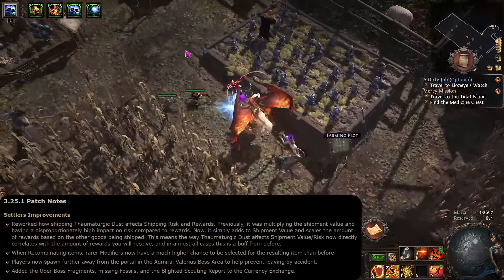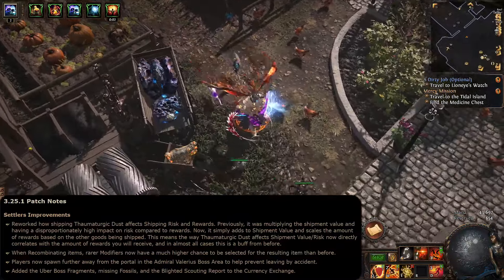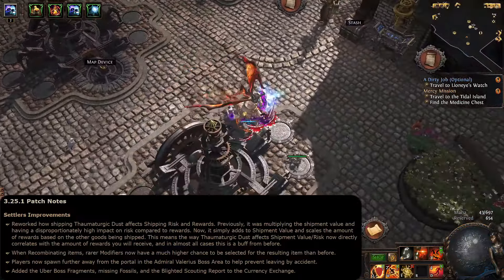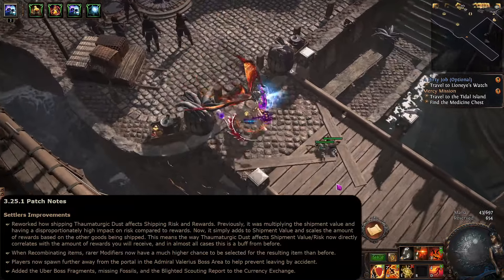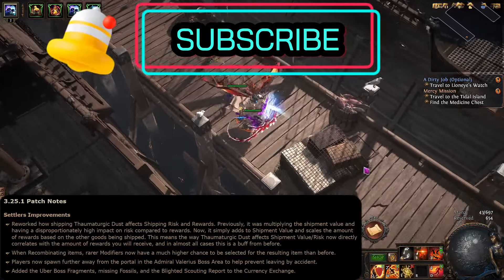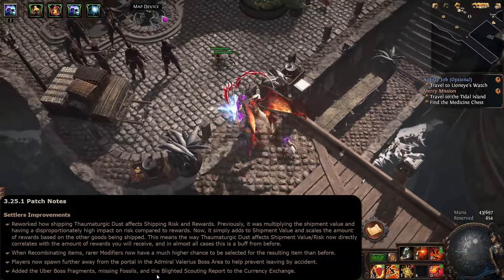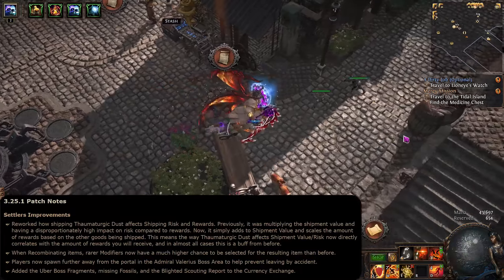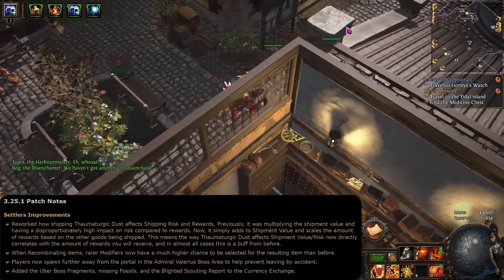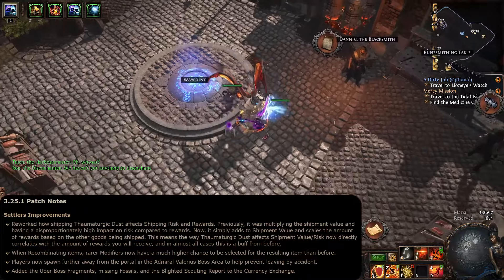Settlers improvements: They reworked how shipping Thaumaturgic Dust affects shipping risks and rewards. Previously, it was multiplying the shipment value and having a disproportionately high impact on risk compared to rewards. Now it simply adds to the shipment value and scales the amount of rewards based on the other goods being shipped. This means the way Thaumaturgic Dust affects shipping value and risk now directly correlates with the amount of rewards you will receive, and in almost all cases this is a buff from before. Very nice!